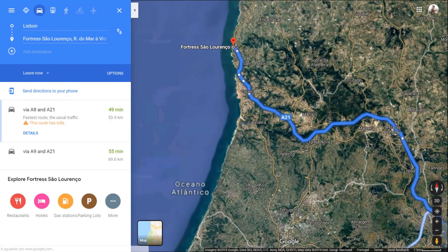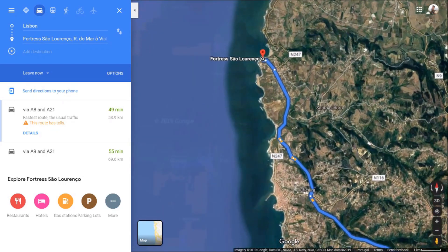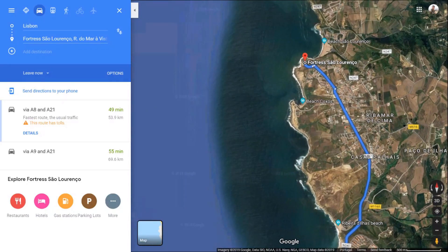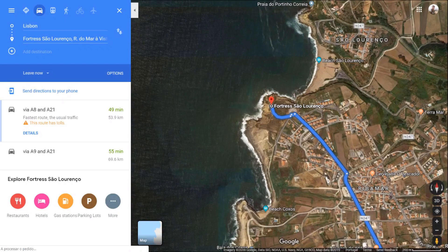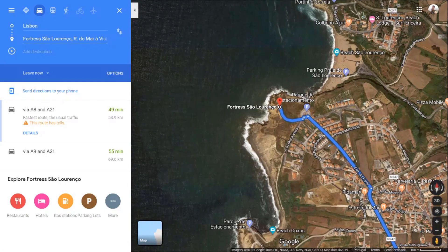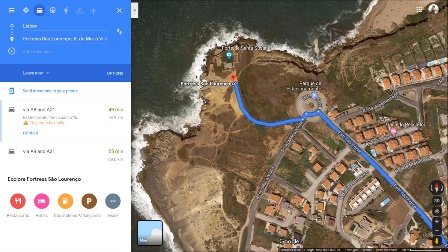The road to the south of São Lourenço is very easy. For those who live in Lisbon, the easiest way is to take the A8 and A21 in the direction of Eriçera, then follow the National 247, passing by Ribeira de Ilhas and heading to the Forte de Santa Susana, at the point of São Lourenço, crossing through the locality of Ribamar.